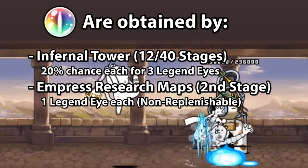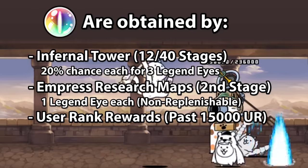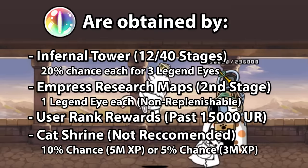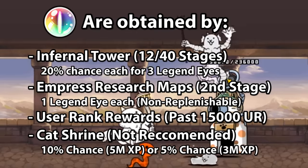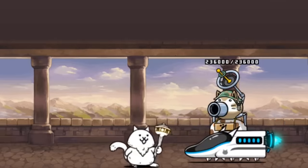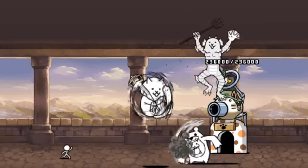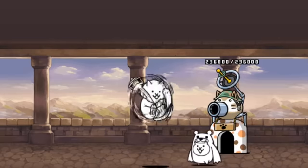You can also get Legend Cat's Eyes from User Rank, but the rewards start past the 15,000 User Rank mark, so this is not really a viable option for most. While Cat Shrine can drop Legend Cat's Eyes, the efficiency rate is so awful that you shouldn't ever try to get them this way. Boosting Legend Rares past 30 in the mid-game can be pretty challenging at times, though as you make more progress throughout the game you'll have plenty of Legend Cat's Eyes to upgrade your Legend Rares in endgame.